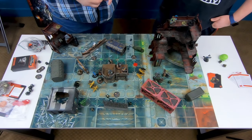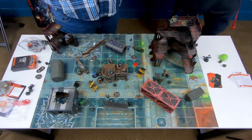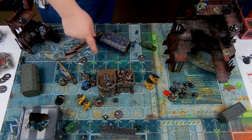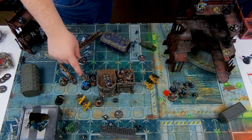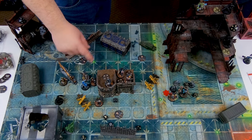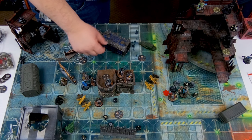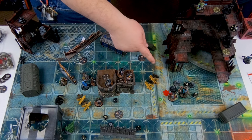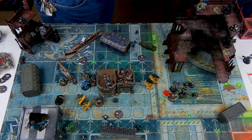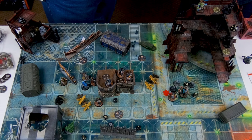My movement phase is done. I charged out of the building and went right at the commando with my combat specialist. I've got guys up on the building top with ready actions. My commander got wounded charging up, but he has a cool ability called Transhuman Physiology — he gets to ignore the first flesh wound he takes every game.